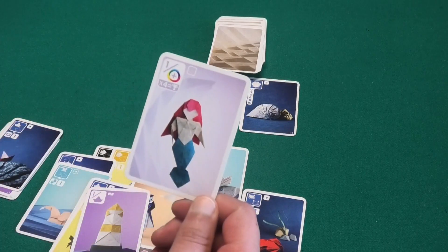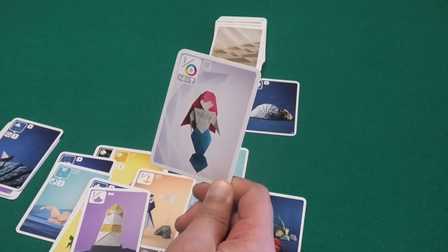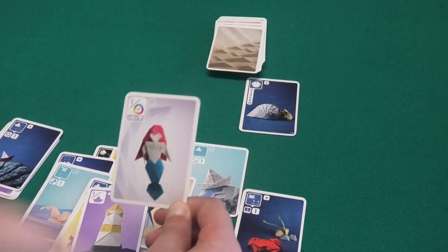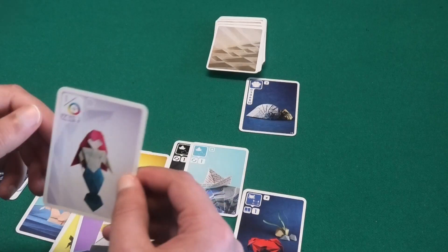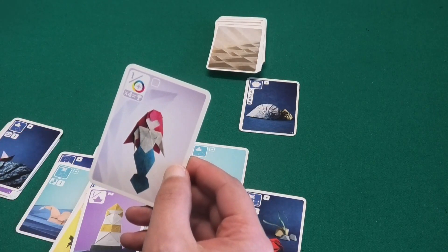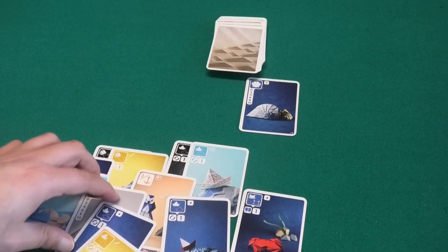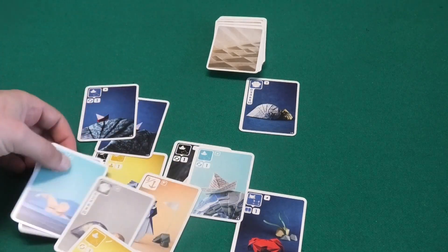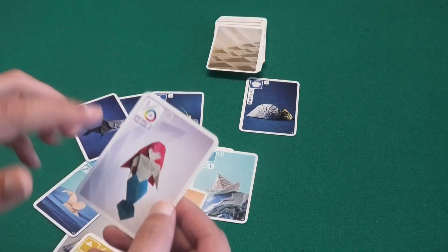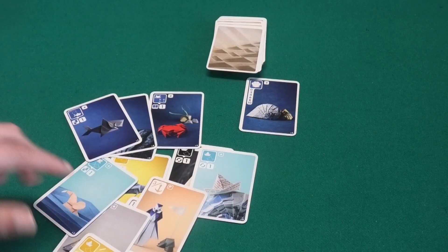There is one final card — perhaps the most important — and there are four of them: the mermaid. If you manage to collect all four mermaids in a single round, you instantly win the entire game. If you don't collect all four, they still score points at the end of the round: one point for each card of the color you have the most. For example, if dark blue is the color you have the most and you have four dark blue cards, that mermaid is worth four points. If you have two mermaids, the second scores points for your second most common color.